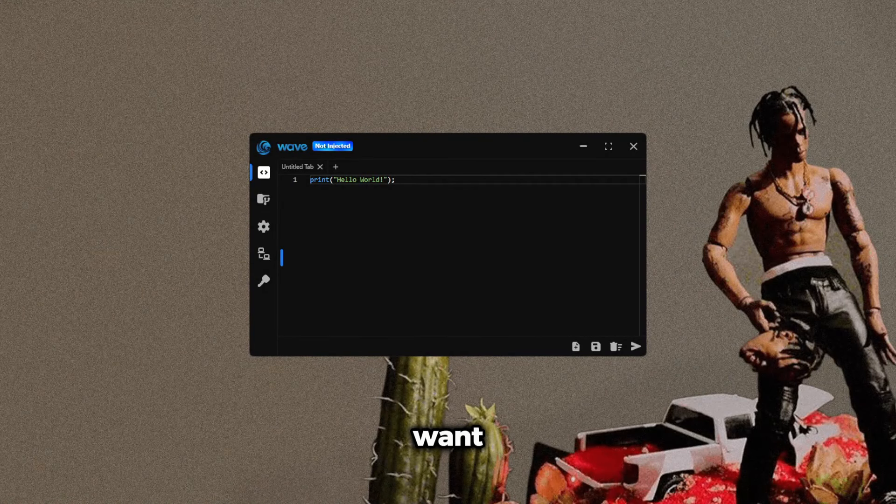Before the video starts, I want to show you guys about Wave. Wave is the best Roblox executor right now, with 100 UNC. It is better than Solara, Electron V3, and all other executors.